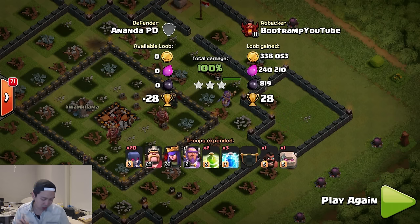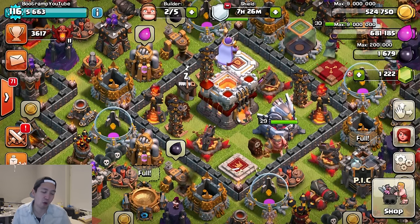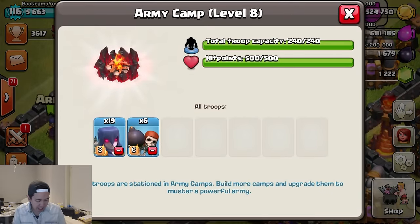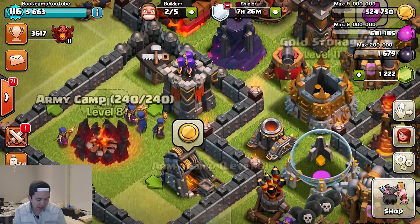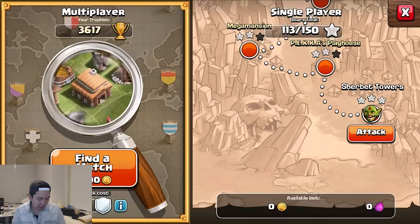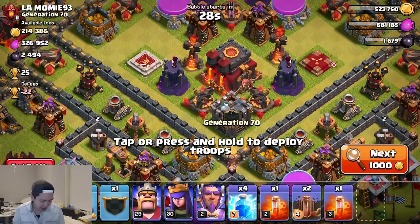Three stars — I've never three-starred a base like this before with active inferno towers. This pretty solid base got totally wrecked by the golem and all maxed-out witches. They are truly insane. I'd really love to know what you guys think about this attack — was it perfect, decent, bad, or awesome? Leave a comment below. I do have a witch army ready here, and I really hope I can repeat getting three stars with 19 witches, six wall breakers, the Grand Warden, the King, and the Queen.